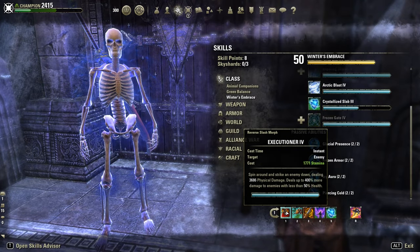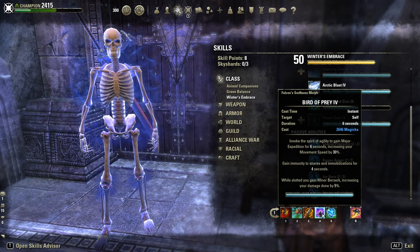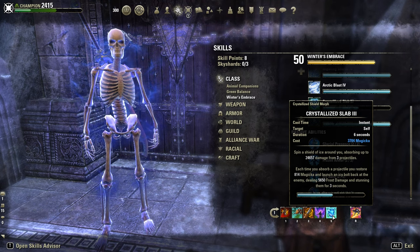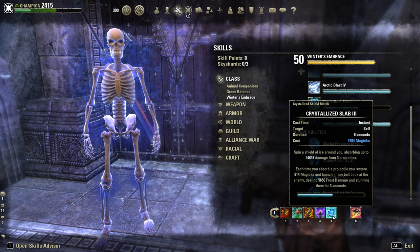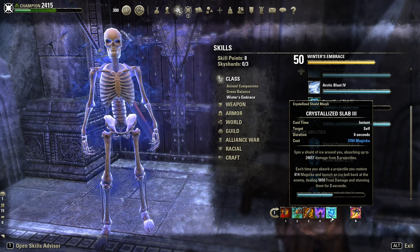Skills: Executioner or Twitch Execute, Deep Fissure for Minor and Major Breach, Dizzy Swing as spammable, Bird of Prey is now removable for Major Expedition and Minor Berserk, and Crystal Slap — really, really powerful, one of the most underrated skills out there. I put it out for that juicy pressure, definitely worth it against all those snipers.